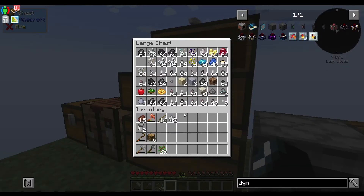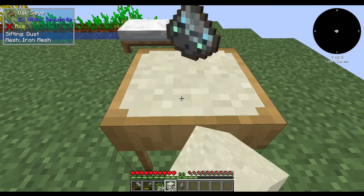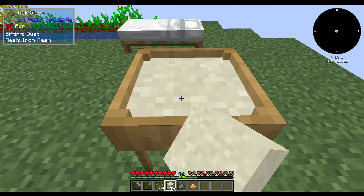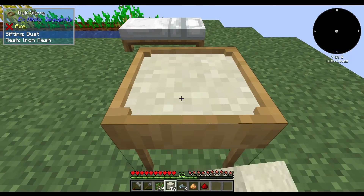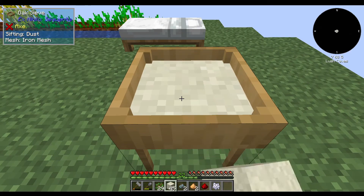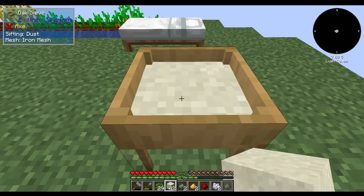I believe redstone comes from dust going through here, more than likely. Let me just do a little bit of this while we're waiting on that invar to cook. Glowstone, ooh nice. Yep, there's a little bit of redstone. We're going to need like three pieces to get the magmatic dynamo. That shouldn't take too long at this rate — yeah, there's two.